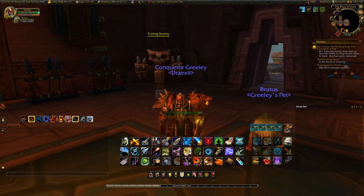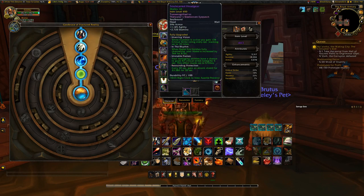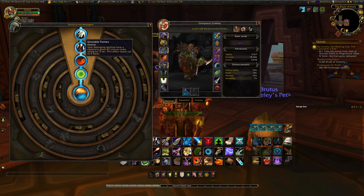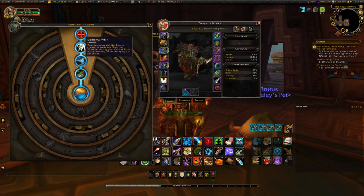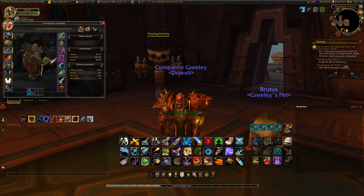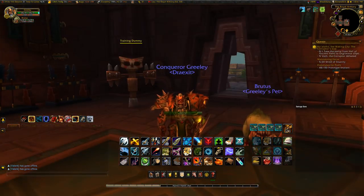For minor traits, the number one is Overwhelming Power — it is just far ahead of everything else. The others include Unstable Flames, which gives you a small amount of crit stacking up to five times, and Elemental Whirl, which gives you a small amount of secondary stats. Marksman Hunters don't really have issues with bad secondary stats because we can take advantage of all of them.